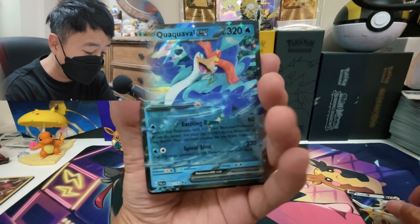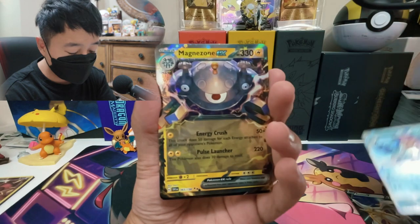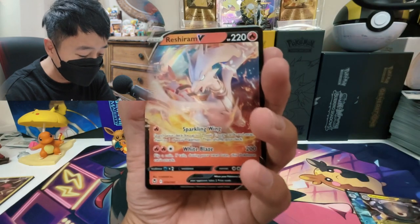The next card we're giving away is a Quaquaval EX right here. And then we're also giving away the Magnezone EX. The next card up, we're giving away Reshiram V — that's right.